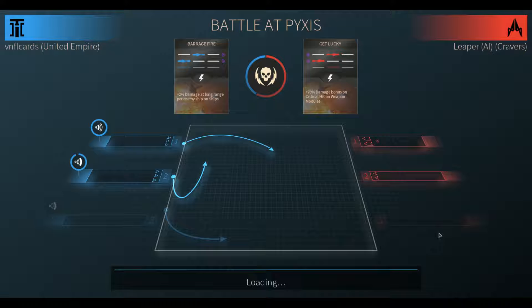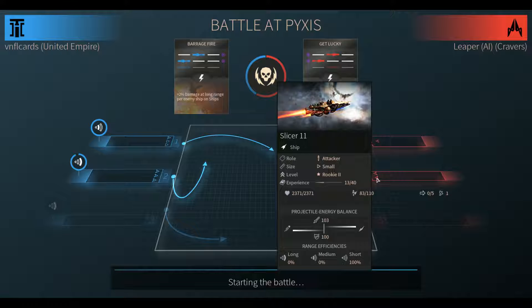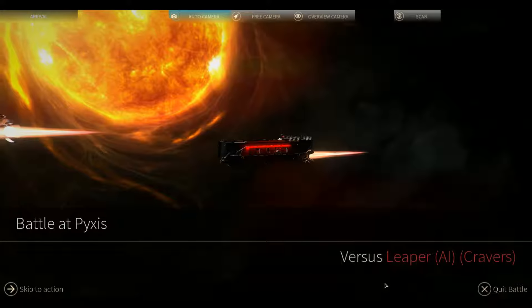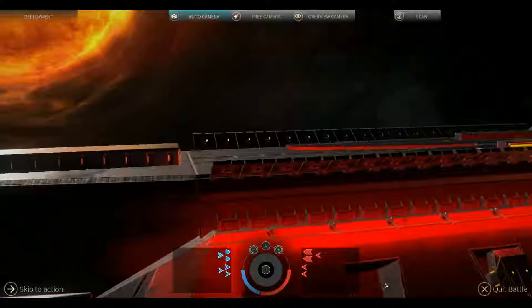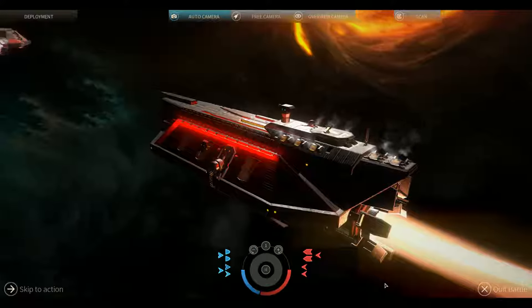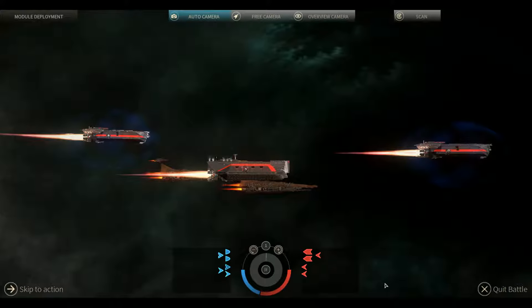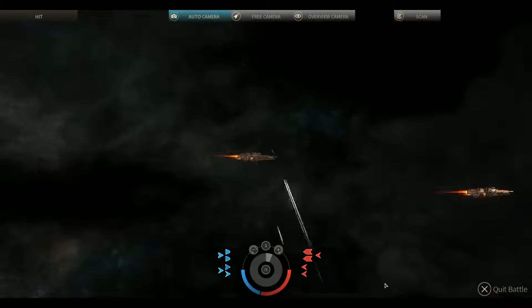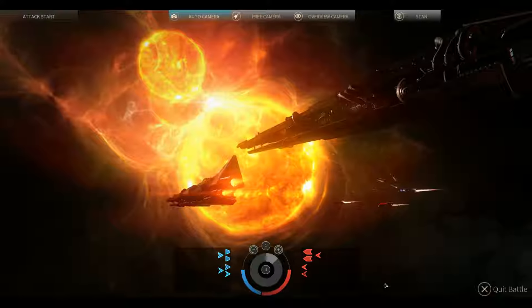They put both of their big ships over here, which is good — we should be able to destroy these two Slicers if we target them. Battle at Pyxis: here they come warping in with their medium-sized ships. We are locking down armor, extending gun turrets. Let's do some damage — shields up!